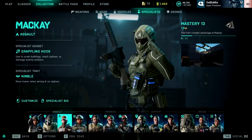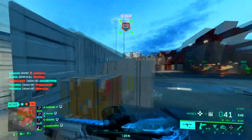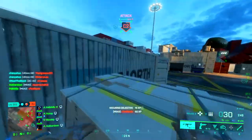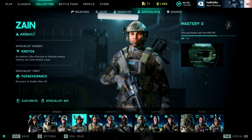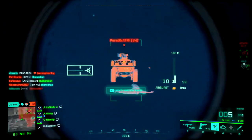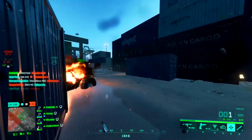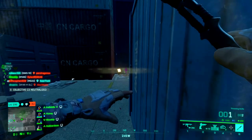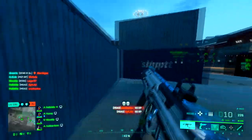Thirdly, we've got Mackie, who gets a Grapple Hook that allows you to move around the map faster and get into places other specialists wouldn't be able to. You also move faster when aiming down sights, or when using ziplines. Finally, we've got Zane, who has the XM-37-OA grenade launcher — essentially an Air Burst grenade launcher with about five shots, where you can change the range at which the explosive shells detonate. Handy for clearing corners. You also recover health after kills.